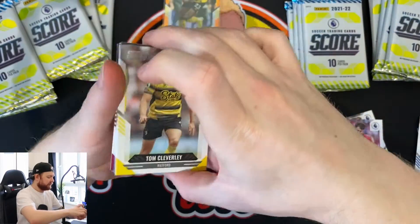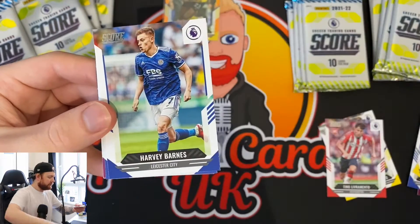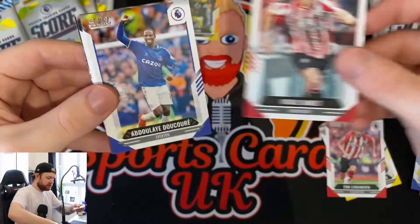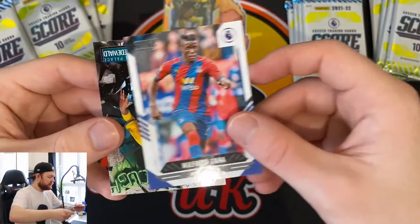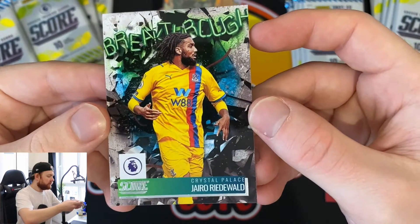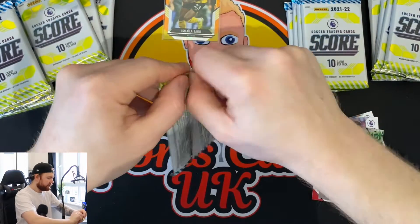Pack number two: Tom Cleverly, Connor Cody, Roberto Firmino, Harvey Barnes, Jan Lety rookie card, Declan Hoiberg, Tyron Mings, Wilfred Zaha, and our first insert - a Breakthrough card of Ridewald for Crystal Palace.